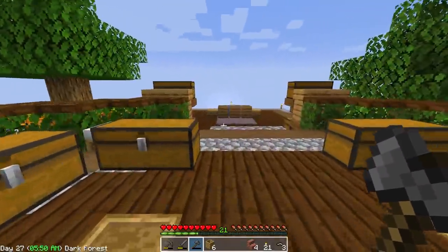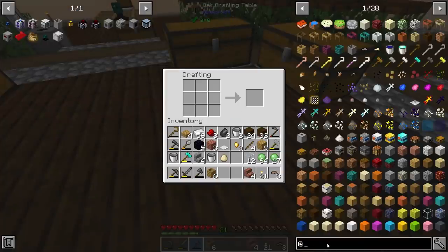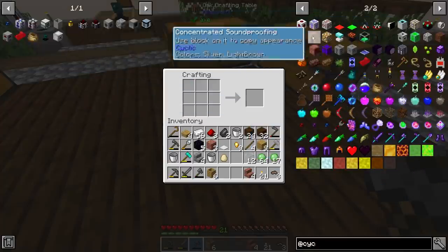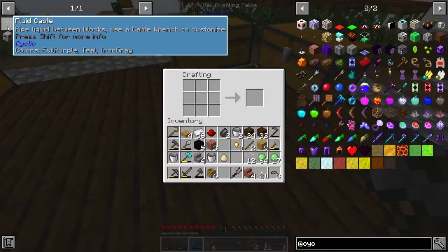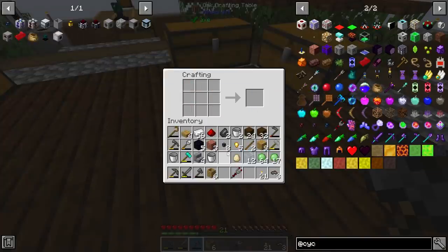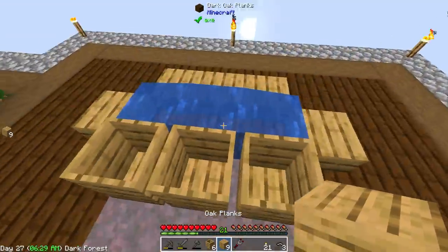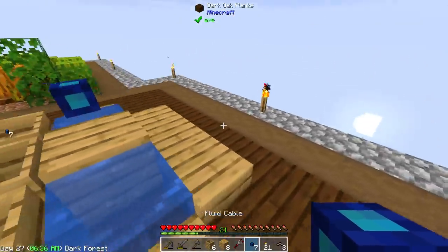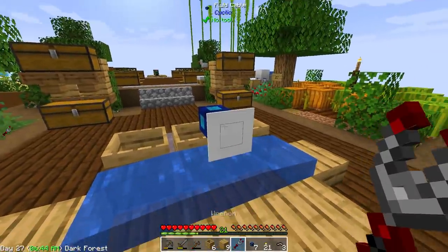I'm thinking about setting up some fluid cables and getting this automated now, and I'm planning on using Cyclic to do that. Instead of using some of the other cable mods, Cyclic is kind of going to be that one thing that is just kind of hidden — you really can't see these cables, they're tiny. But they should work just fine. Similar to everything else, you're going to need this weird-looking wrench, which is kind of alien-looking. I'm going to make a fluid cable, and I also need items. One thing I want to check — can this automatically pull water from a source? It used to. I don't know if it does anymore.